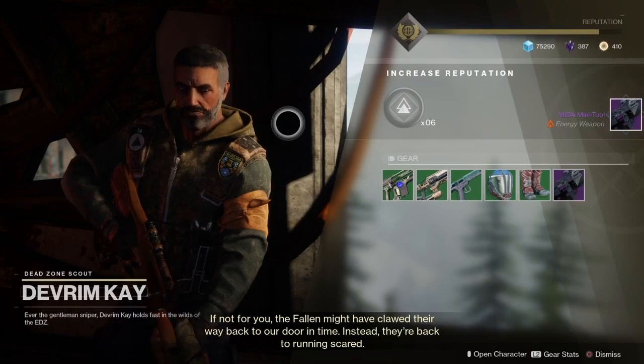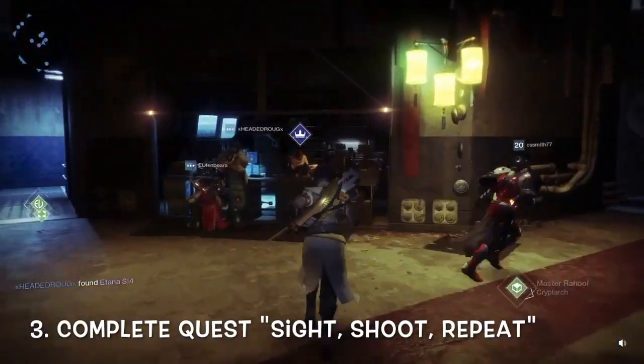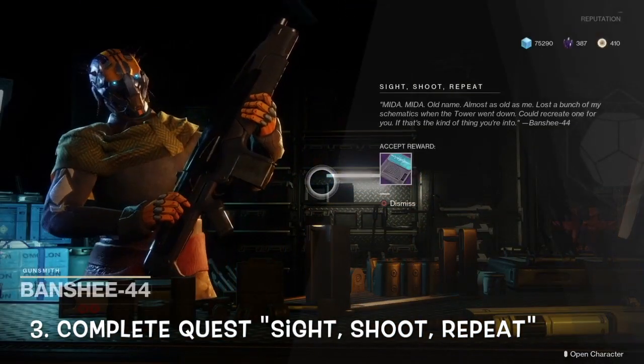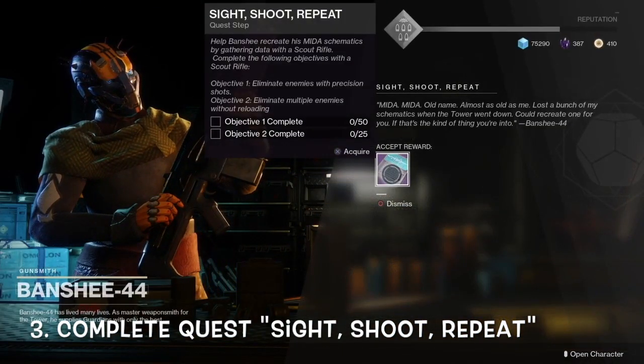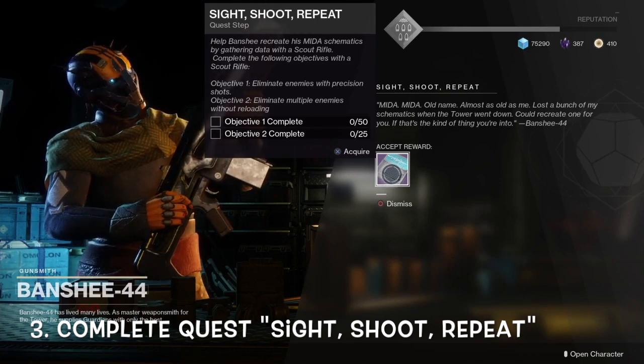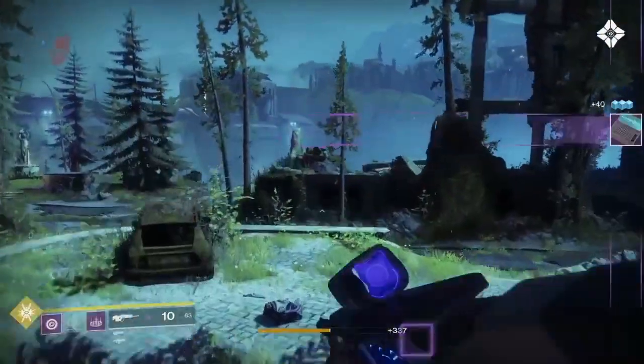After you complete the Enhance quest and receive the Mida Mini-Tool, head back to the tower and speak to Banshee-44 to receive the quest Sight, Shoot, Repeat. In this quest step, you must get 50 precision kills with a scout rifle and 25 multi-kills without reloading. So make sure to aim for the head and do not reload.